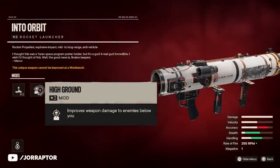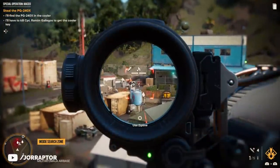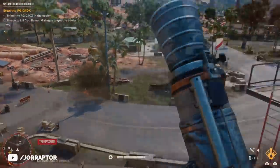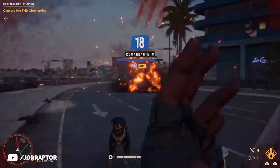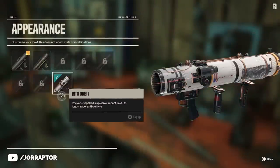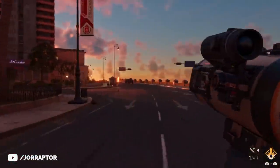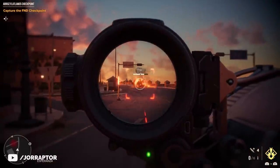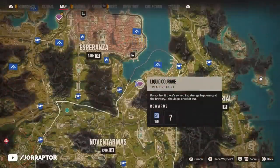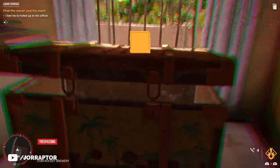The mod on the weapon improves damage to enemies below you, which can be nice in some situations, like at the end of the Maceo special ops. In many other situations it's kind of useless, and the damage increase isn't that noticeable, so it's generally better to run the regular rank 4 variant, which also has two extra mod slots. Into the Orbit is much easier to get — just go to this location on the map and complete the 'Liquid Courage' treasure hunt, and at the end you get the Into the Orbit rocket launcher.